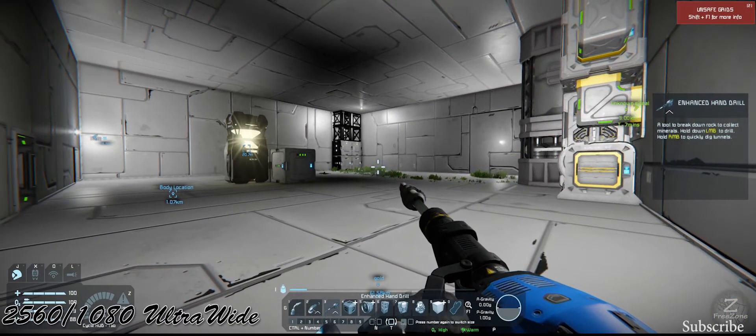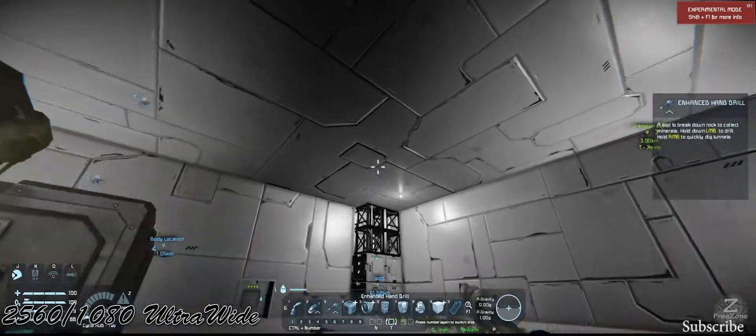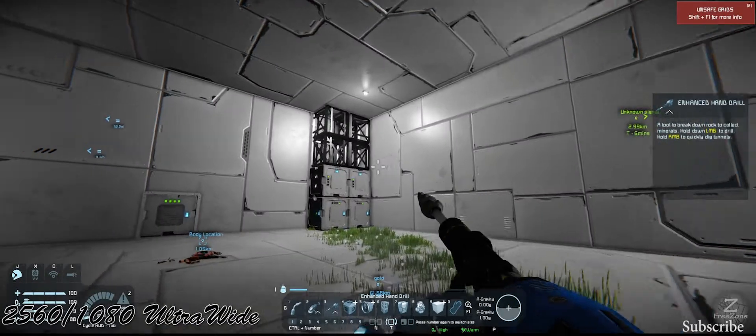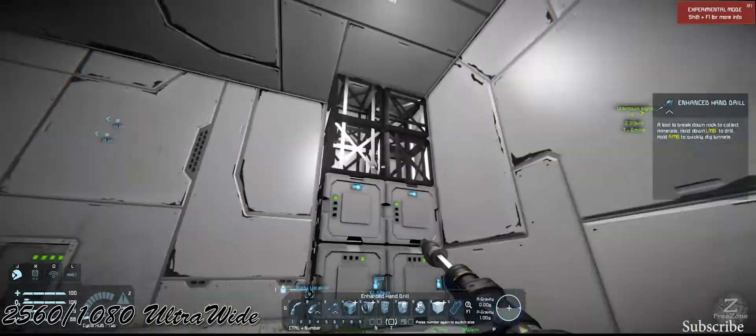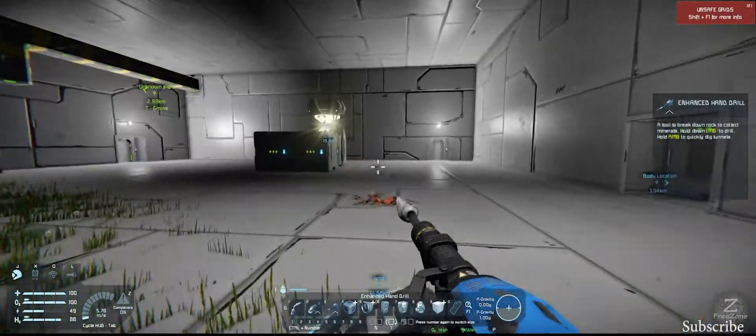What's going on guys, Z3Zone here. We're back with Space Engineers. As you can see, we've finally got a roof up here. Nothing else has really changed. We've got batteries up in the corner here and a couple to spare when we need it, but they're charging up at the moment.